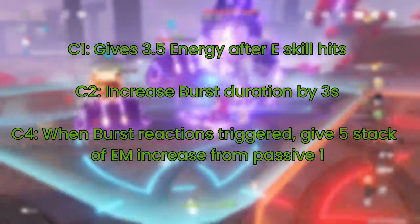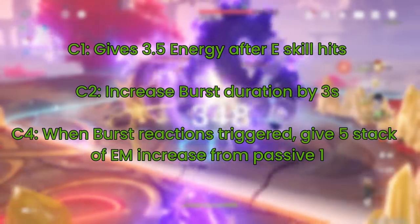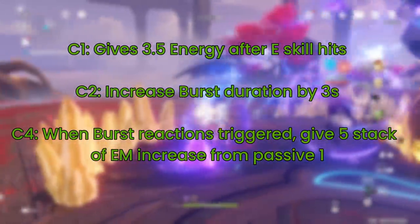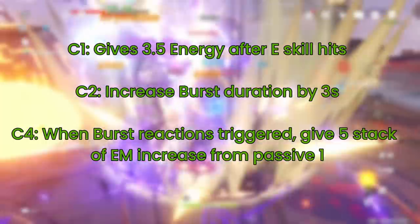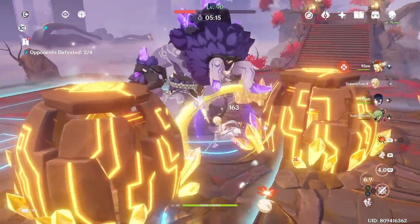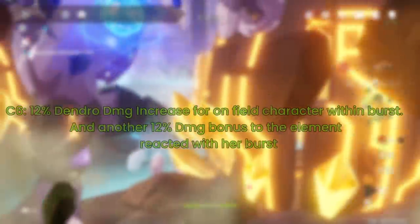For her constellations: C1 gives her 3.5 energy after her E skill hits an opponent — okay but not too impactful. C2 increases her burst duration by 3 seconds for a total of 15 seconds, meaning only a 5-second cooldown gap if you maintain constant burst uptime. C4 is also pretty good, giving 5 stacks of EM increase from her passive talent — basically 30 EM straight away when her burst reactions are triggered, meaning you only need 5 seconds before reaching the maximum 60 EM bonus.